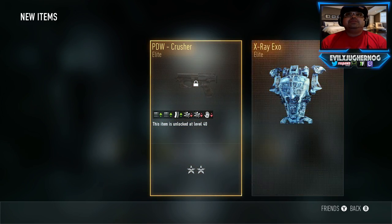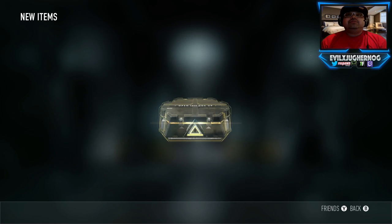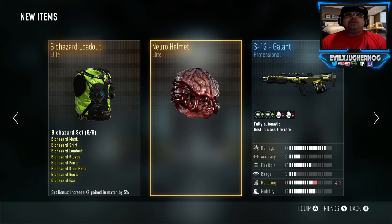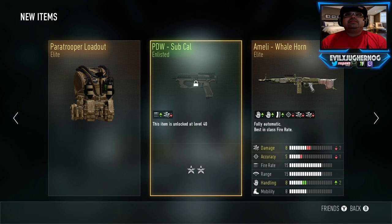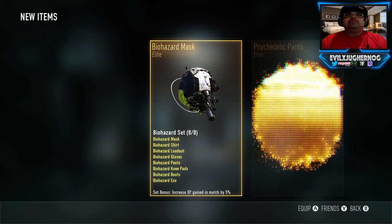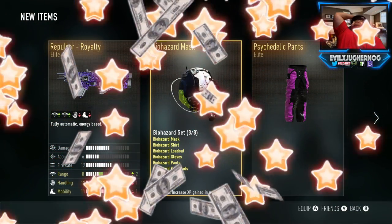We're down to 50 advanced supply drops. Getting the X-Ray Exo, the PDW Crusher — already have all of that. Come on, let's get it. There's a Biohazard loadout, the Nero helmet, and more cosmetics I already own. Come on baby, give me the Repulsor.